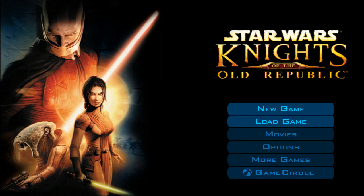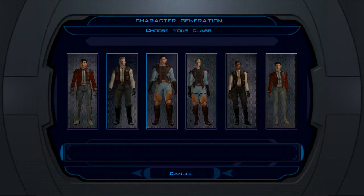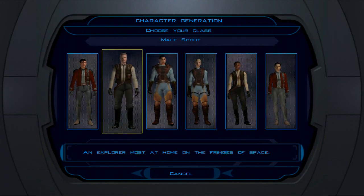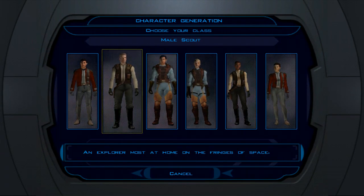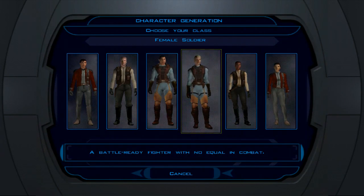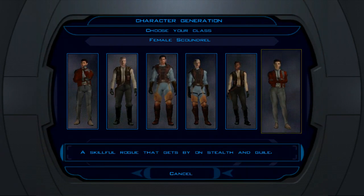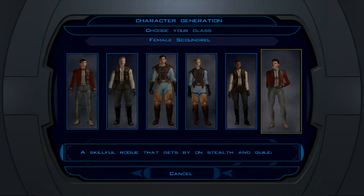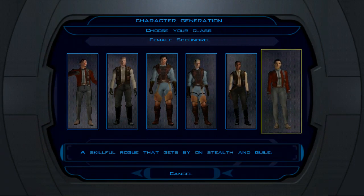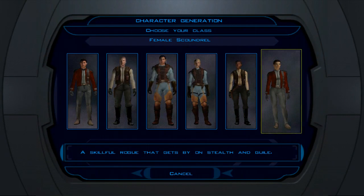Hitting new game takes you into character creation. You have three classes: scoundrel, scout, and soldier. Soldiers are good in combat, scouts are better for spying and going slow, and scoundrels are good at stealth and moving around sneakily. You can pick male or female — in the game's canon your main character is male, a Sith who was originally a Jedi, became a Sith, and returned to being a Jedi.